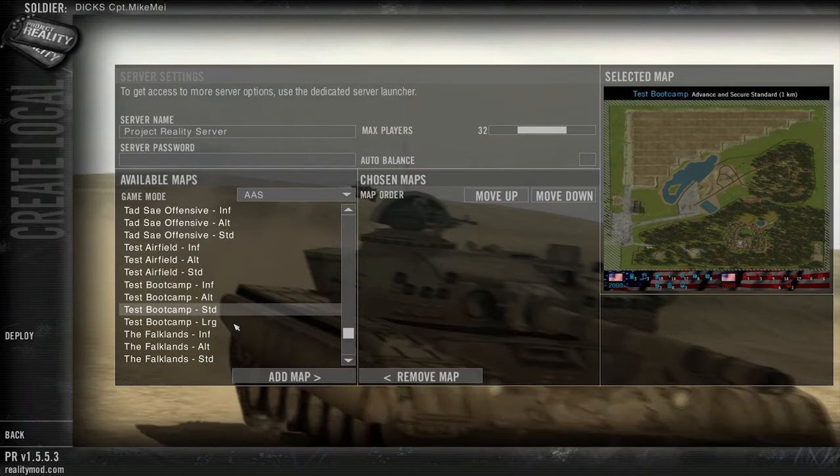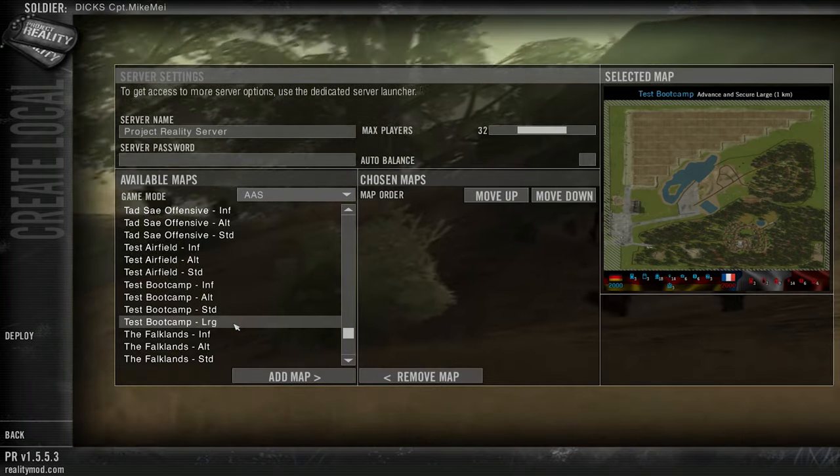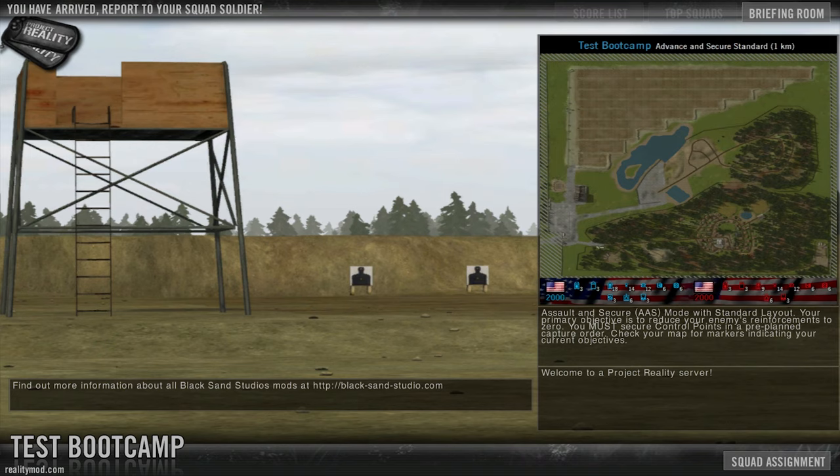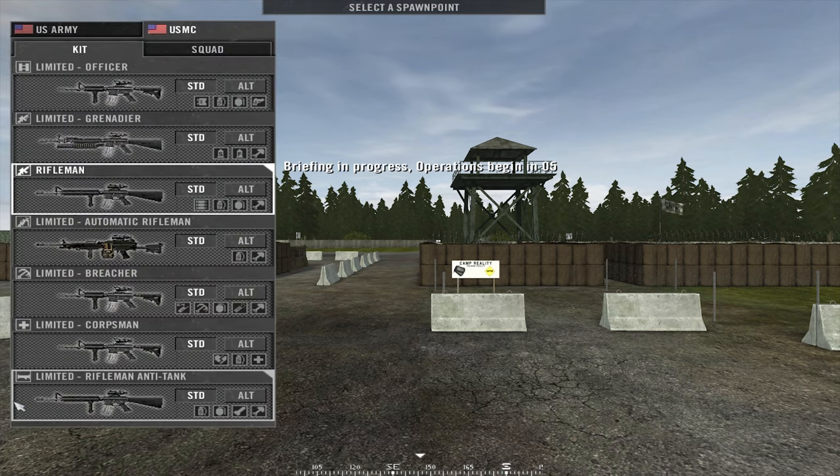So there are four variants: Infantry, Alternative, Standard, and Large. Basically you can check out all the factions, guns, and vehicles. All the ground vehicles will be here for the selected factions.